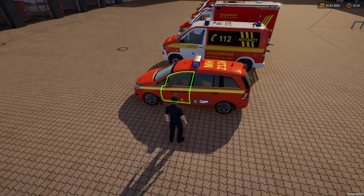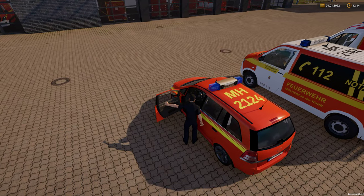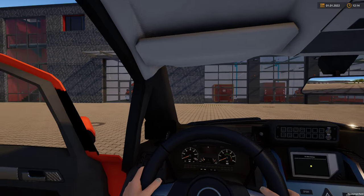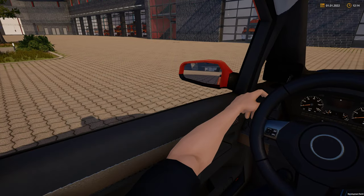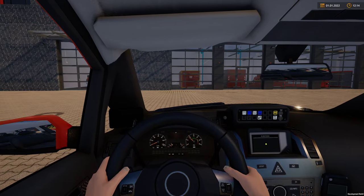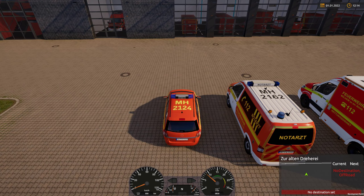Jump in the car by walking up to the door and pressing E. Take the seat by pressing E — this puts you into first-person mode. Look at the door to close it, or look at the door exit to get out. To start the engine press M, and to go to external view press the middle mouse button — some people may prefer to drive from this view. Forwards is W, reverse is S or brake, and A and D are left and right.